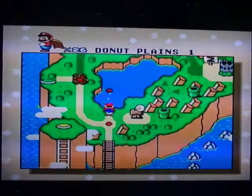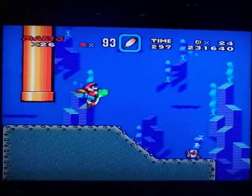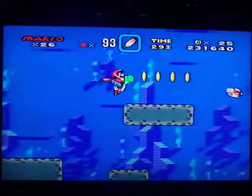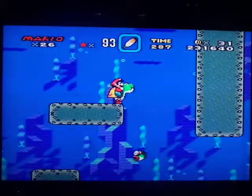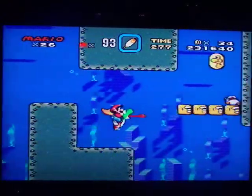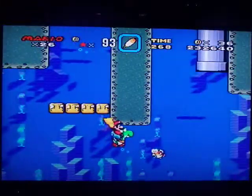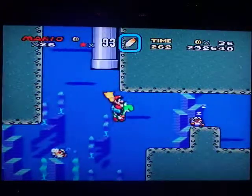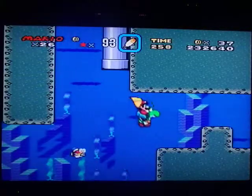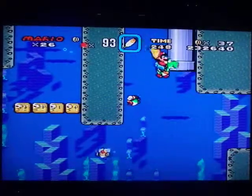There's the other exit. There are a lot of double-exit levels right around this area. There are three different types of fish in this game: the kind that go back and forth, the kind that go all the way from the right of the board to the left, and then the sleeping ones that wake up and chase after you.